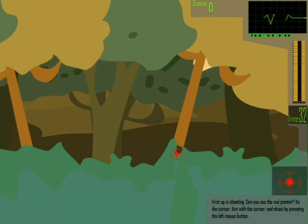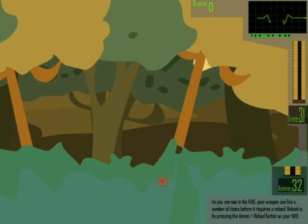First up is shooting. Can you see the right pointer? This is your cursor. Aim with the cursor and shoot by pressing the left mouse button. As you can see in the HUD, your weapon can fire a number of times before it requires a reload. Reload by pressing the ammo reload button on your heads-up display.